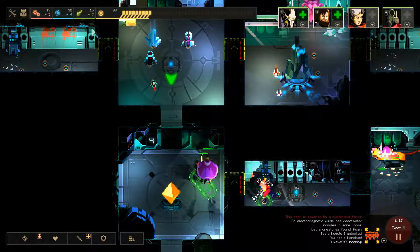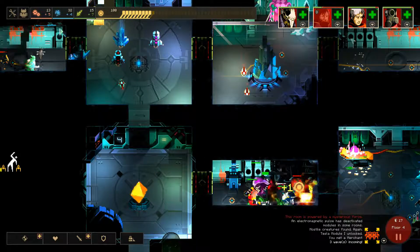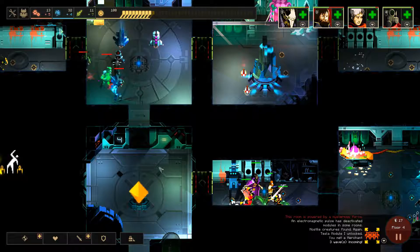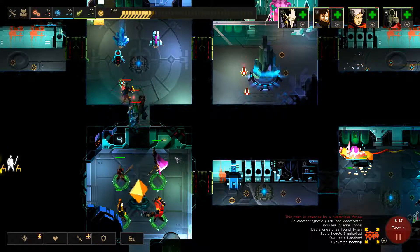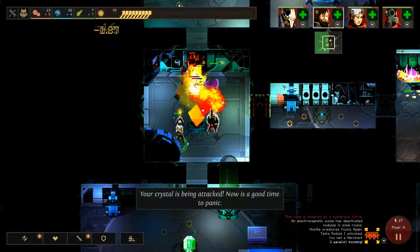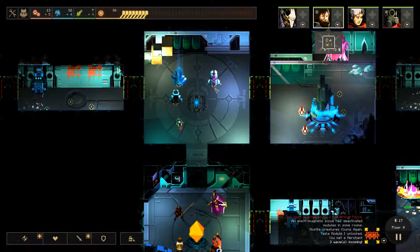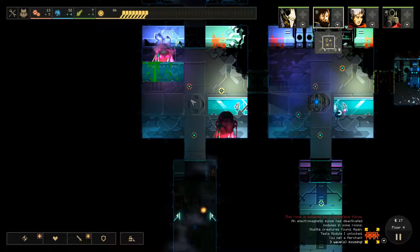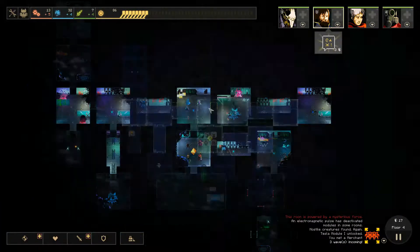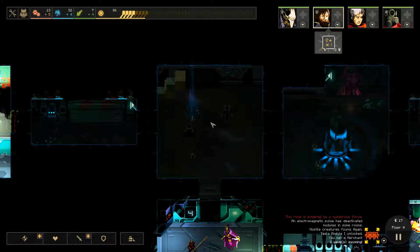So Z, X, C, and V — unlocked that stuff. Okay, open this up. I feel like I should just take care of these things. What are the damages? It's not going to be good.